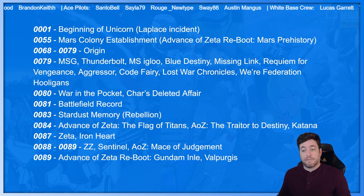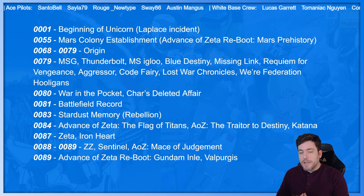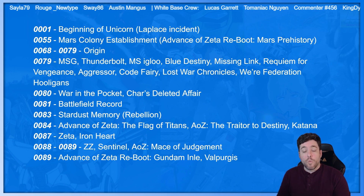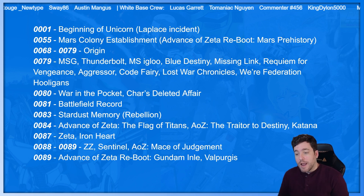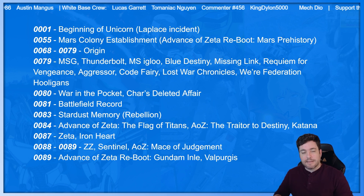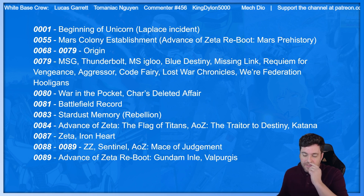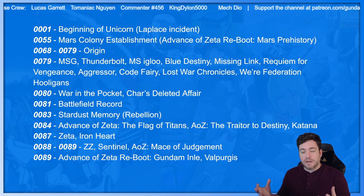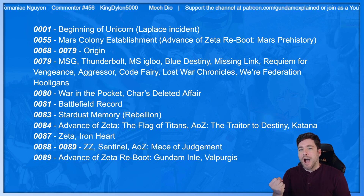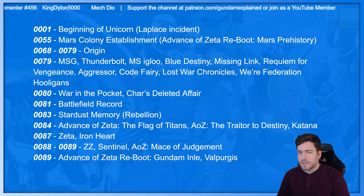Advance of Zeta is a favorite of mine. I love the designs, and I love the idea of post-One Year War — there's this vacuum to fill of power. At the same time, there are those in the Federation that want to have as much weaponry as they can to fend off any Zeon remnants. You have people that are part of the Federation that want to do good, and then those that know they can get a hold of power and will use it for bad. That's why I'm a fan of the Advance of Zeta storyline.